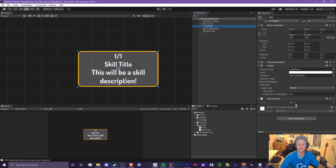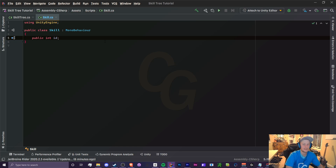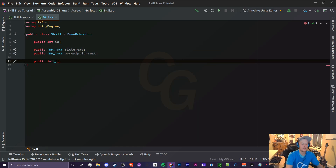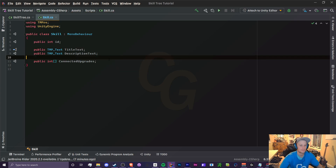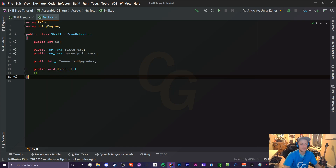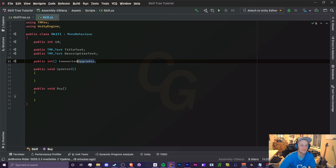Now let's create the Skill script. Each skill needs an id (to identify which upgrade it is), two TMP Text fields for titleText and descriptionText — include the 'using TMPro' namespace — and an int array called 'connectedSkills' to determine which other upgrades are linked to this one. We'll also create an UpdateUI method and a Buy method.